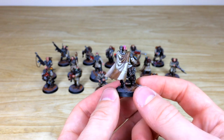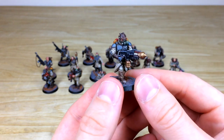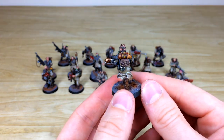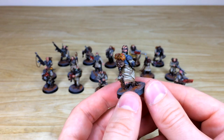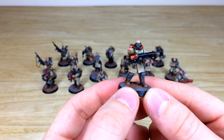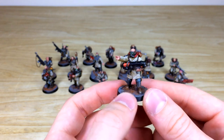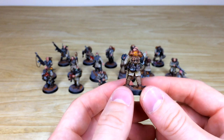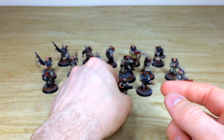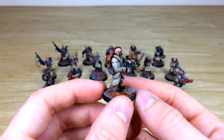We've got the flamer-toting dude here, which is really cool. They've all got these awesome backpacks with chevrons on them. We've also got a plasma guy with this awesome plasma gun, pointing away with his goggles — loads of grenades and pouches as you can see, and a lovely orange glow on the plasma. Something a little different — we've got a generic dude with a gun; again he's got that backpack on.